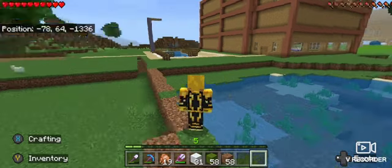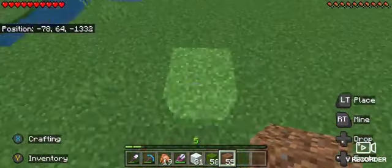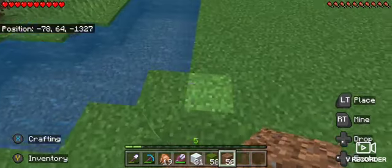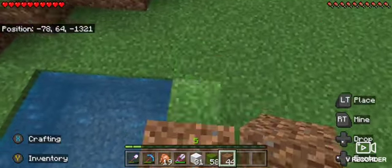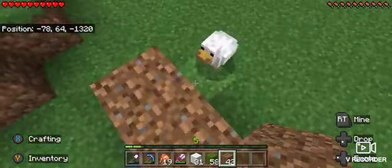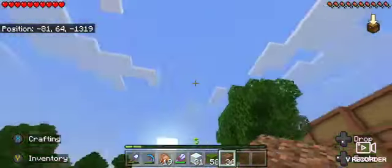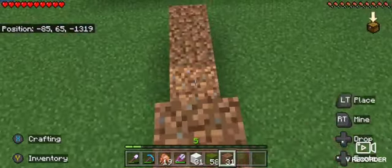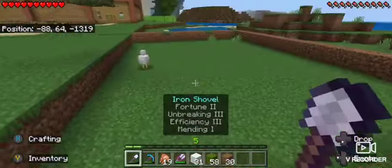So I gotta dig up 16 blocks. Counting out 16 — there we go. Why do I have to remove that tree there? Today we are building a tennis court — let's go. On the other side, we're gonna build a basketball court.